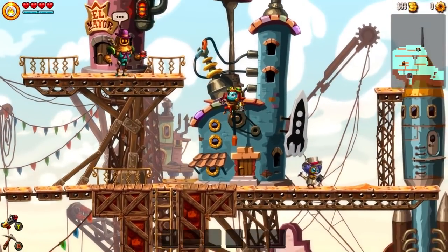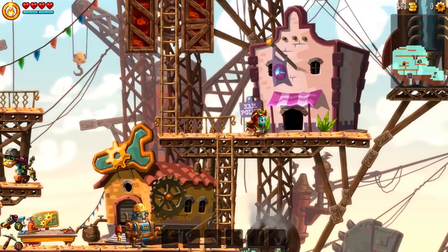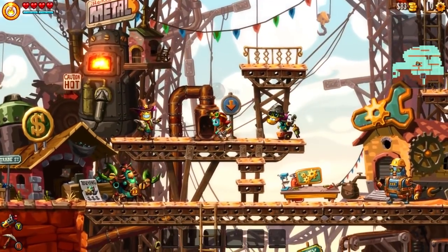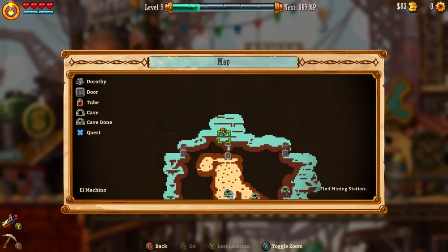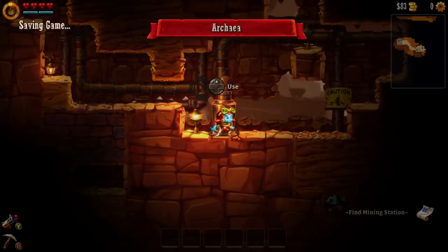That rocket shooting thing I just got was like an unlock. It's very Metroidvania, as people like to say, where you unlock new perks as you go along. We're actually going to go down here and do the story now.